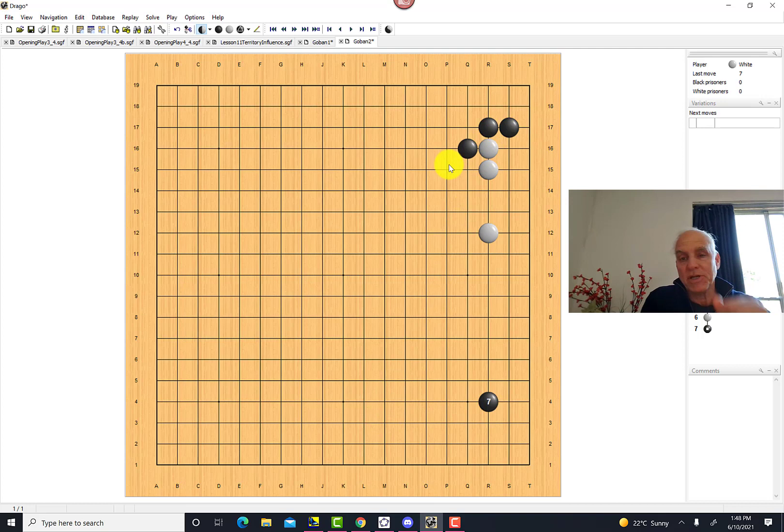An interesting question is whether this tenuki is actually justified, or can white create havoc with these stones? There are a number of ways of attacking this. One would be at a distance — playing something like this — with the idea of cutting him off in the center if he wants to make a small life. Or maybe a peep, directly adjacent to the cutting spot, basically forcing black to connect, and then white can jump out, depending on how strongly white wants to attack.